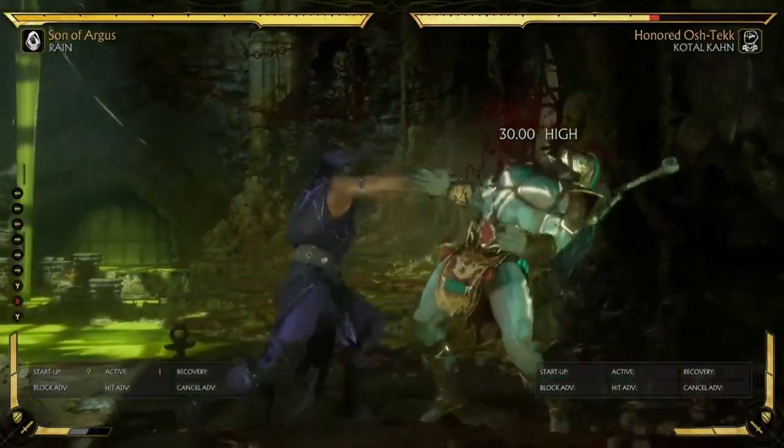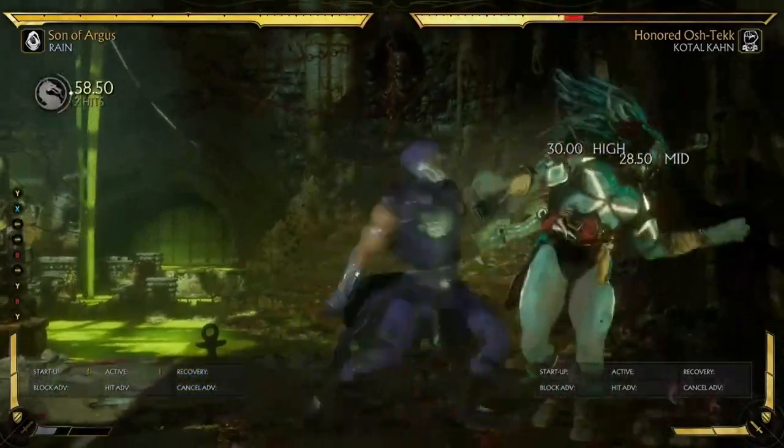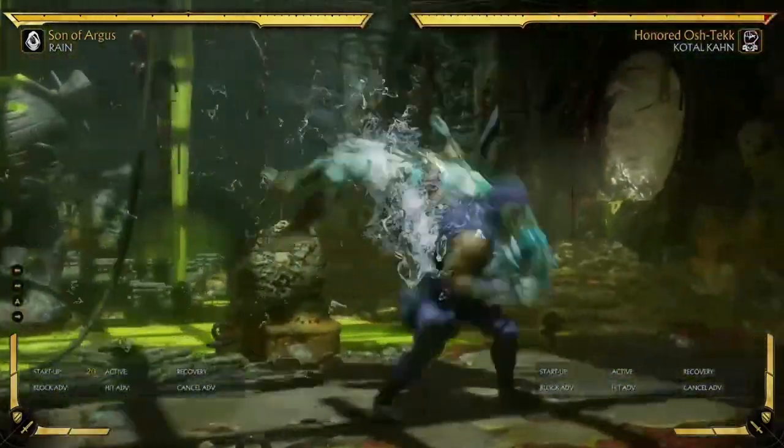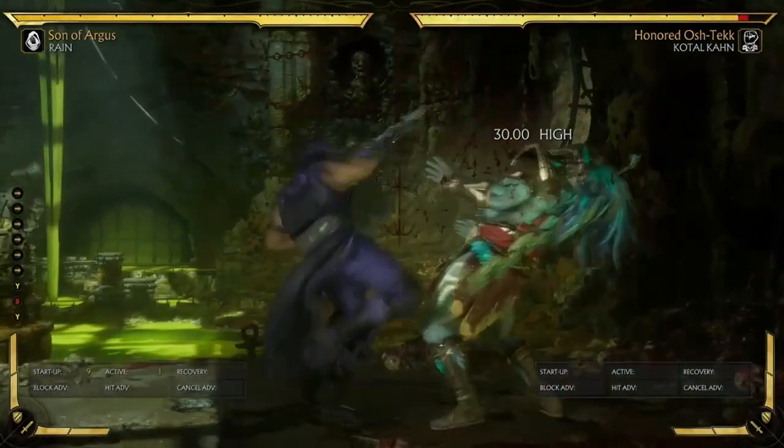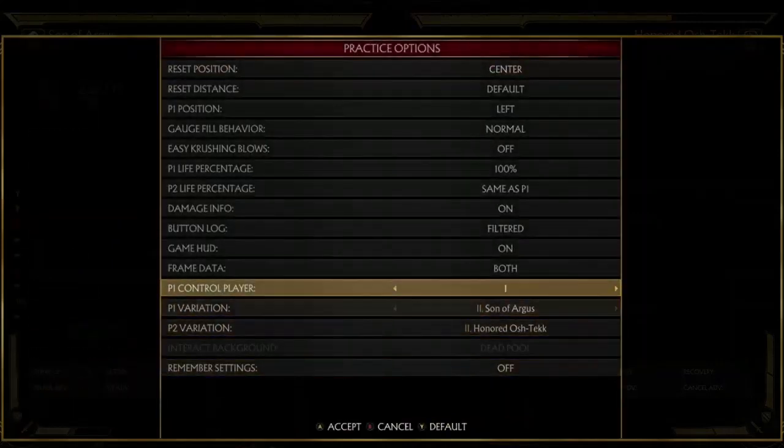You can also double amplify it. I'm not entirely sure what combos you do in the corner, but I have seen them and they exist — you can do double amplify combos. I don't know how to do them, but they exist in the corner. You'll have to look up someone else's guide for that. The things I do don't launch them up high enough — I think you'd probably have to do a back 1-2-1 into the double amplify.